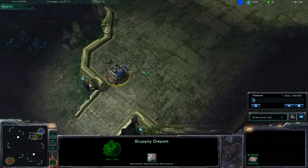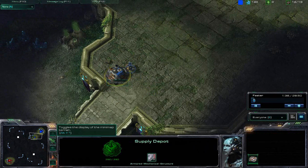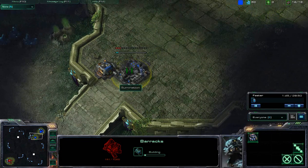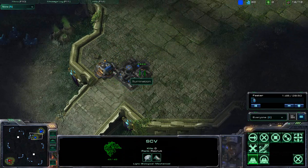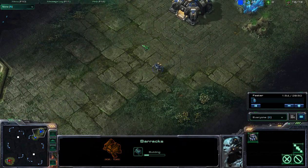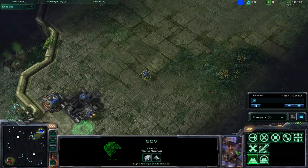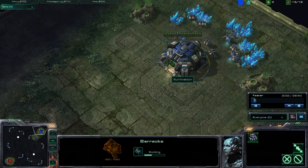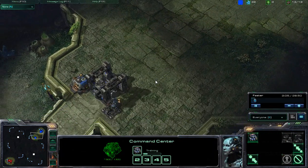He will go ahead and put down a Barracks while getting SCVs, so he continues his SCV production fairly well. I really like this placement of the Barracks. The problem here is that Illumination goes ahead and builds his second Supply Depot already, and this is way too early for the second Supply Depot.